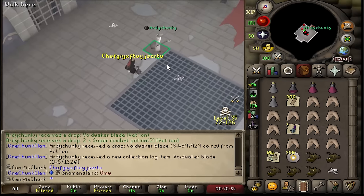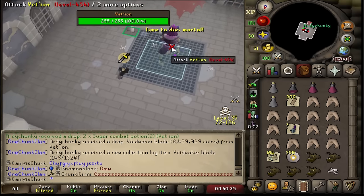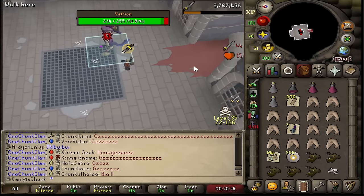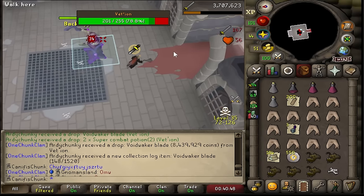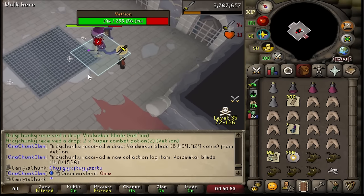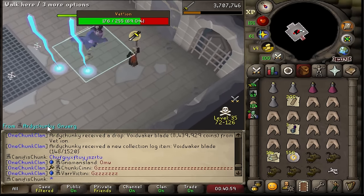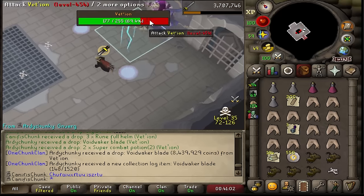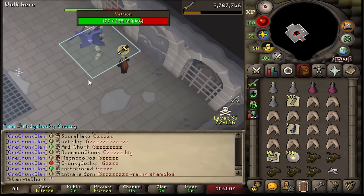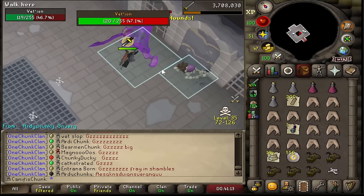That was the last drop that my friend needed — the Voidwaker blade. He's a one chunk iron man as well, vanilla rather than extreme, so he doesn't need the pet. The Voidwaker blade was the last thing he needed to green log Vettian aside from the pet, so congratulations to him. He got it at around 850 kill count, very similar to me. And that was on my MVP — so he's very lucky to get it. I'm happy when people achieve things.